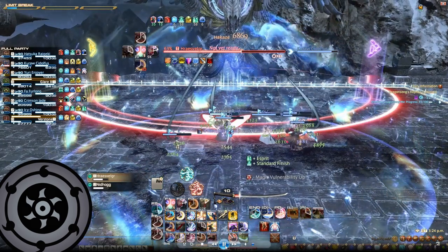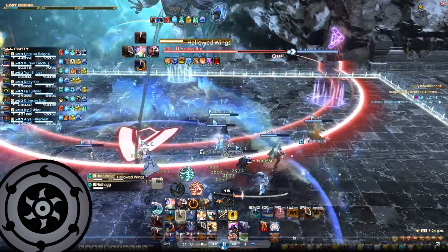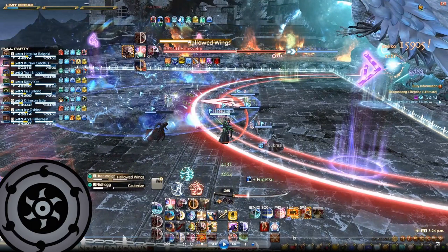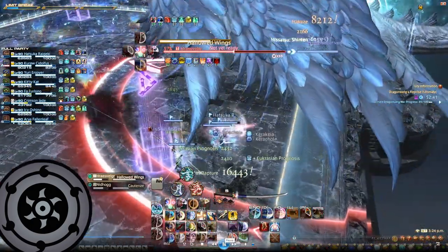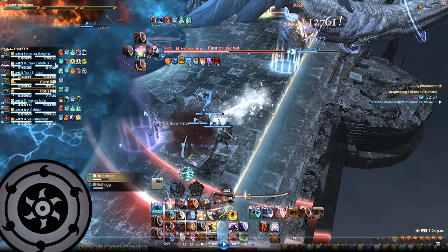Let's take a look at the Hallowed Wings mechanic on video. Rosfelgar is casting Hallowed Wings towards the left side, so the right side is safe. Next we check whether Nidhogg is cleaving the front or the back — here, Nidhogg is going to be cleaving the back side. We then check Rosfelgar's head — it is raised, meaning the tanks must move away from Rosfelgar and the party moves inside the hitbox to be the closest players. The party moves in, the tanks move out, and the busters go off.